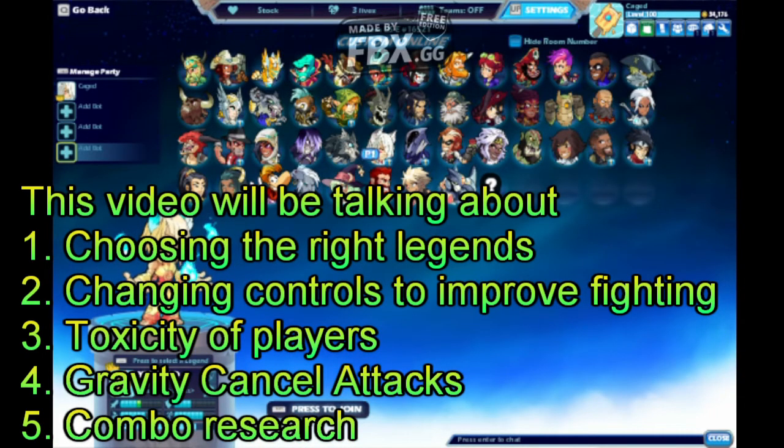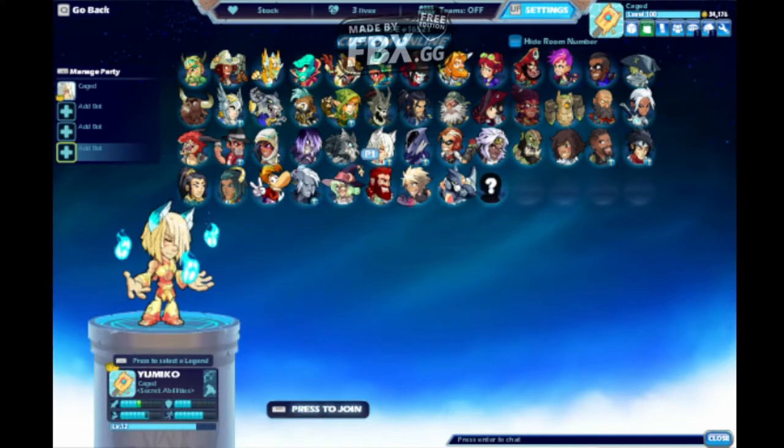The first tip I would give you is choosing the right legend. Think of it like this: what legend do you see in the store? Which legend has the easiest weapons to use, or which weapons are you already good at? Are you good at the bow, the rocket lance? Try and find a legend with those two weapons.